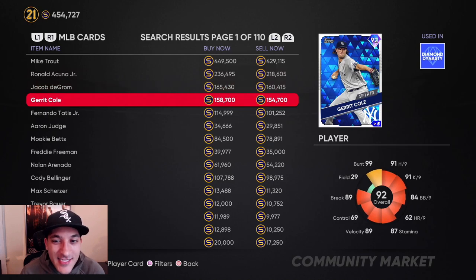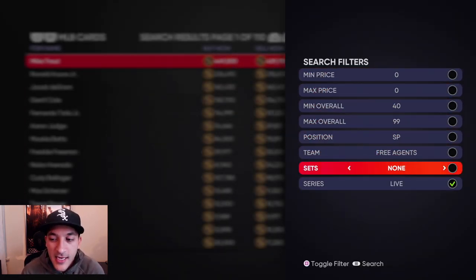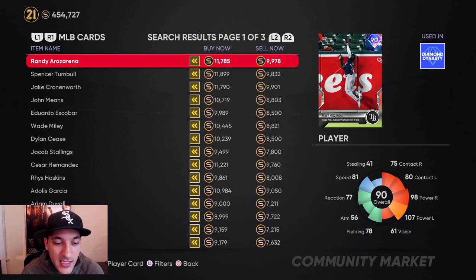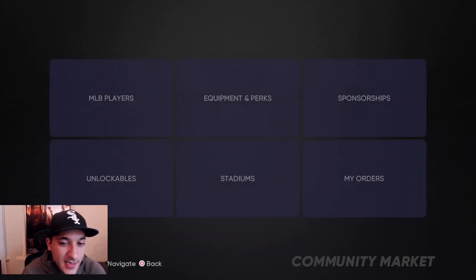Kunya is kind of cheaper now - I just noticed that. If you're trying to make stubs, Team Affinity is the way. We're at 454k right now. We also bought some of the new kitchen sink cards that came out Tuesday - I think we have about 200k into that. Then we have another 350k into TOPPS Now, and I'm thinking about investing more into TOPPS Now. When this program comes out, I still feel like these cards are going to hit 12, 13, 14, maybe 15k. If I put another 400k in, I think we'll easily be at 1.5 to 2 million stubs.